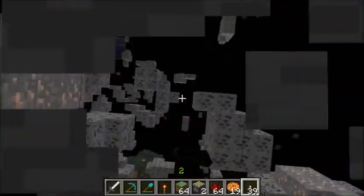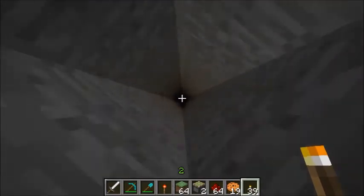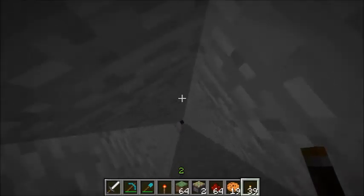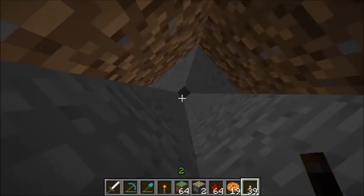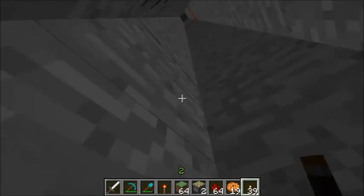Now I'm going to move on to the Nightlight portion of this mod. It basically makes everything brighter in the dark. If I break this torch and hit L on the keyboard, it's going to light everything up — so if you're going caving, this is the feature for you. It lights everything up except for what's in your hand or inventory.